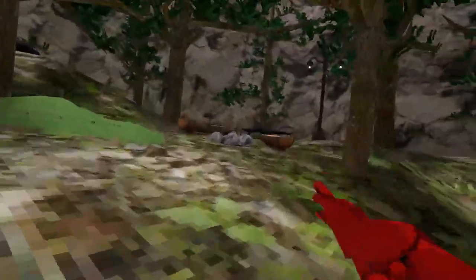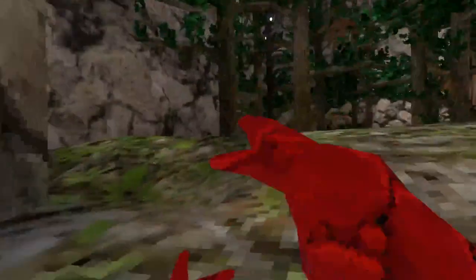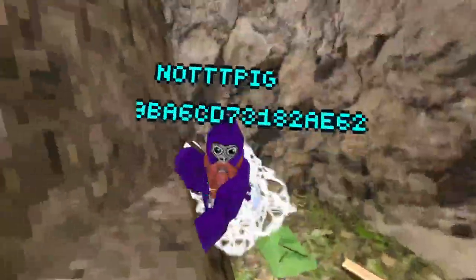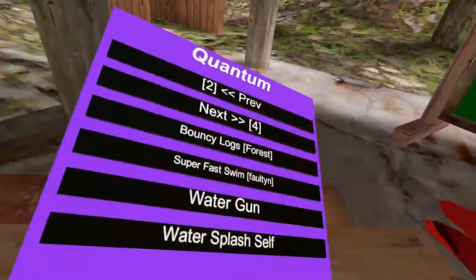I don't know why someone would need bouncy logs, but it doesn't turn off — okay, I turned it off. Super fast makes you swim super fast in the beach map. Water gun — I'll just showcase it. If you point it at someone it shoots water at them.